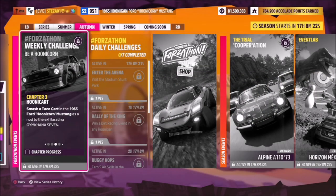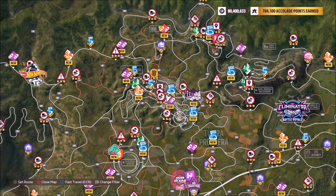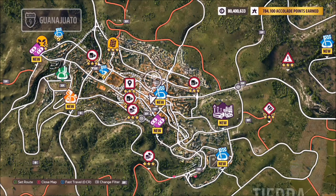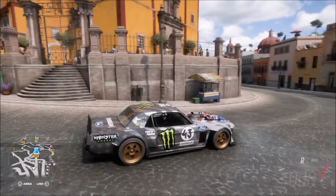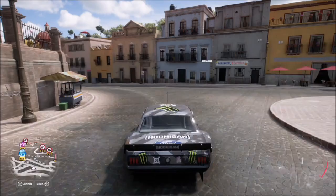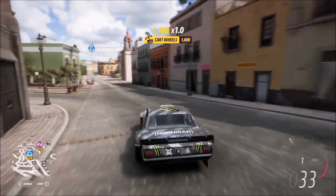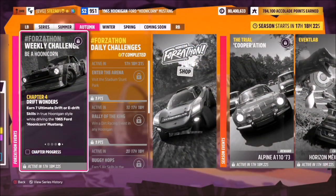The next challenge wants you to smash a taco cart in your '65 Hoonicorn Mustang. Head over to the main city of Guanajato — I'm located pretty much in the centre by the cathedral. Just in front of that big yellow cathedral there is a taco cart you can smash. There are loads dotted around Guanajato, but that's probably one of the easiest to find, and just around the corner there's another one as well.